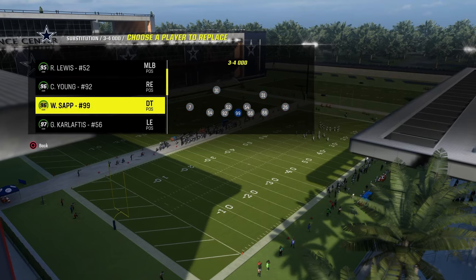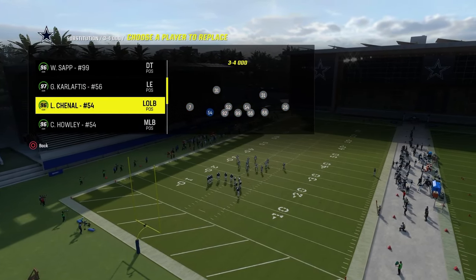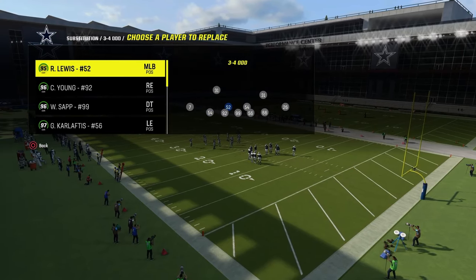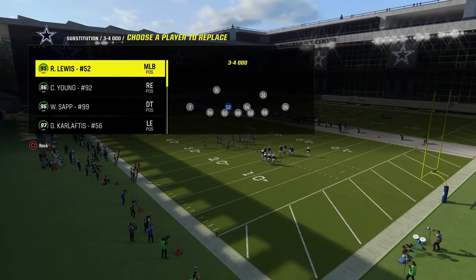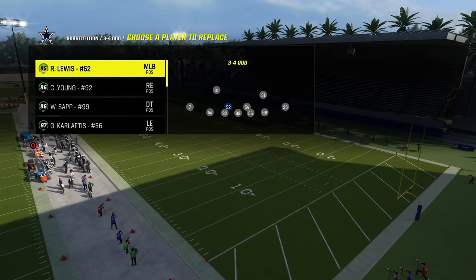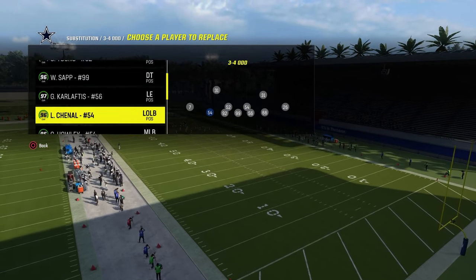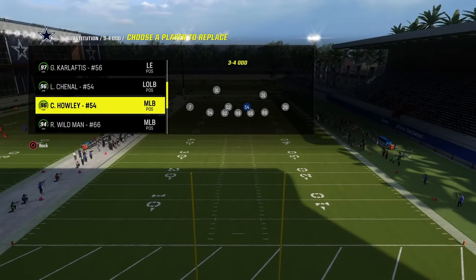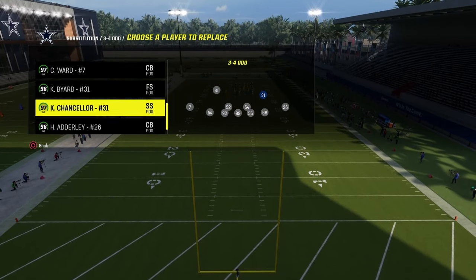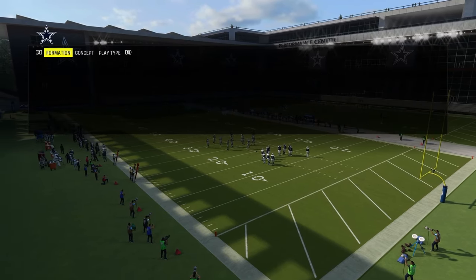One little thing I recommend at this point in the year to run this defense effectively: you need at least four lurk artists at the linebacker position — that will make this defense a thousand times better, because you'll be able to do a lot more with your coverage behind the blitz. If you guys are playing regs, you really only need one or two lurk artists. But the more lurk artists the better, and the more KOs obviously the better — deep zone and mid zone pretty much on everybody on the back end makes this defense really good.